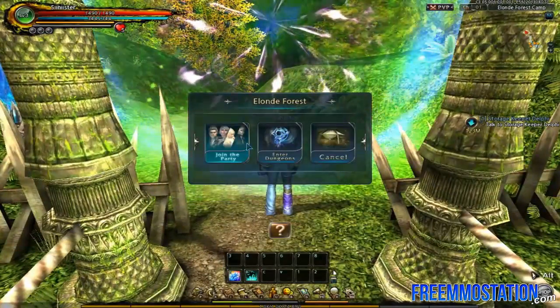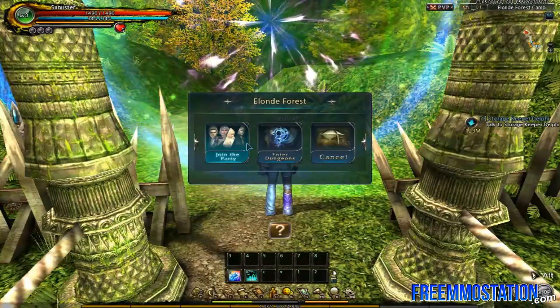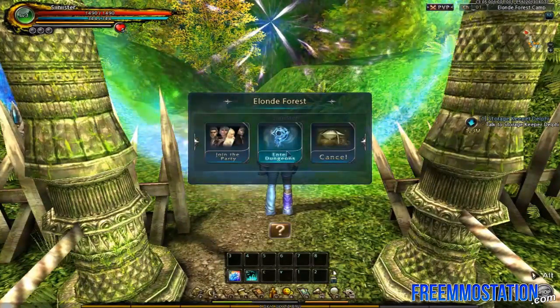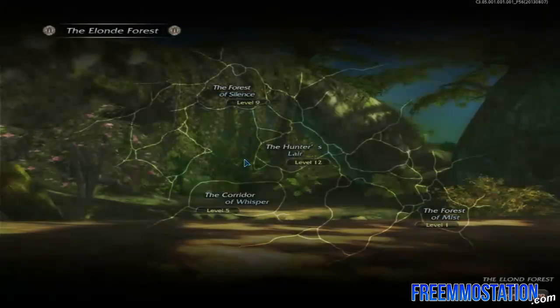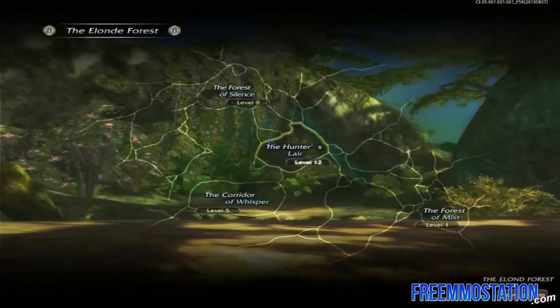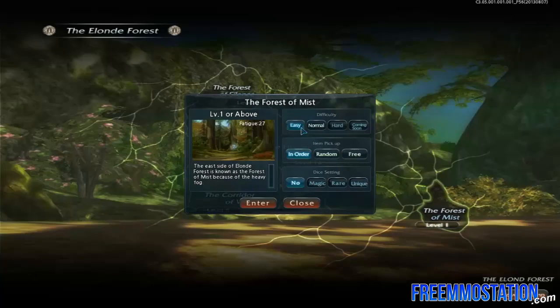Alright, so we're going to enter our dungeon. You can either join a party and group up with I think four people, or we can do it solo — solo queue it up. We have four different types of places to go, each depending on your level. We're going to go to the Forest of Mist on easy difficulty. Let's enter.